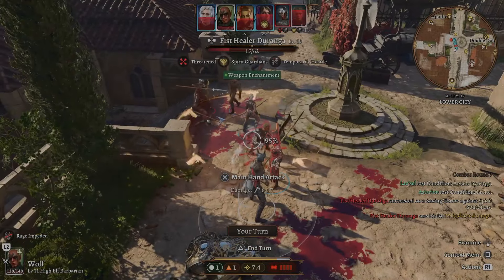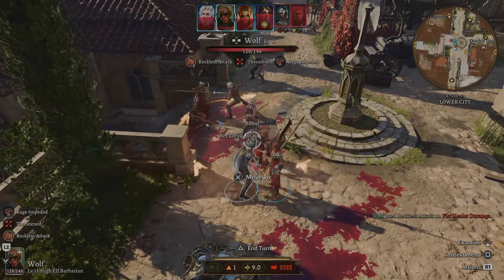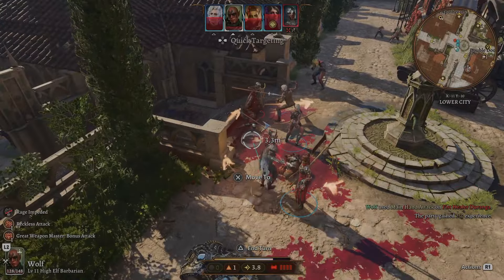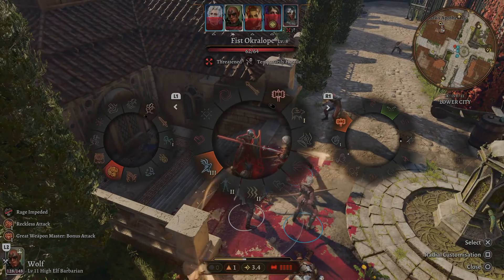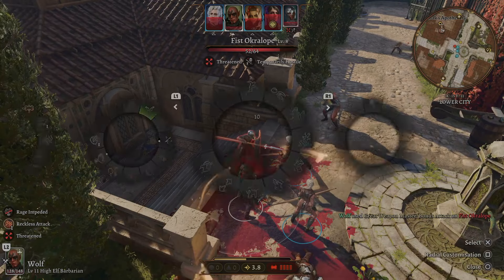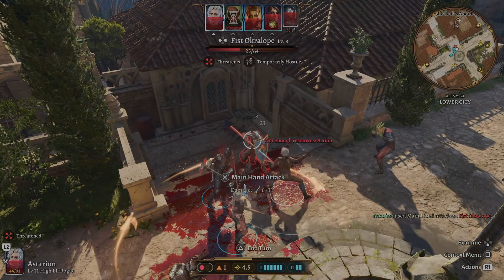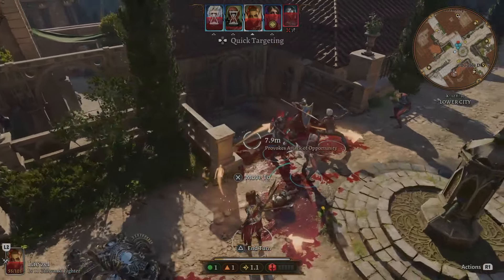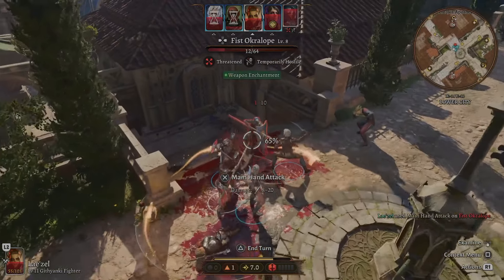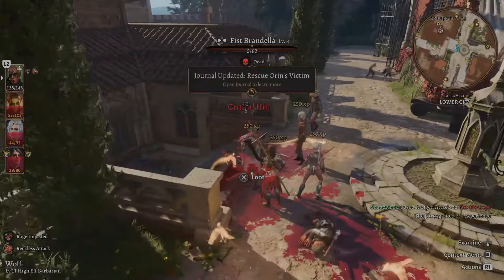All right, it's back to my turn. Let's go ahead and do a Reckless Attack — you can see right there it does a little bit of damage. You'll be able to see the Great Weapon Master with this weapon. A little bit of damage, and finish him off. And there we go — let's go!